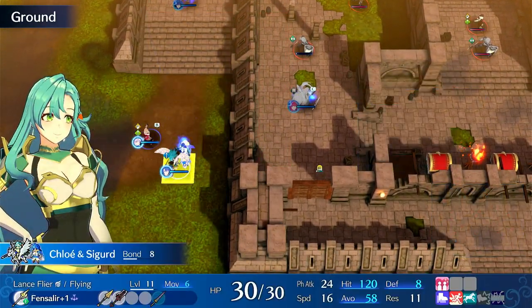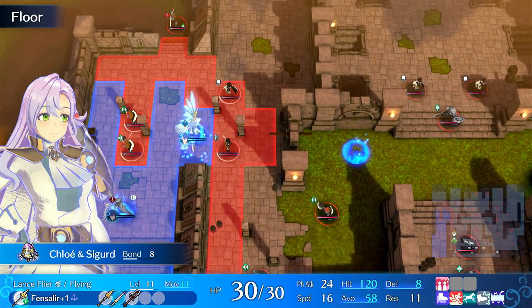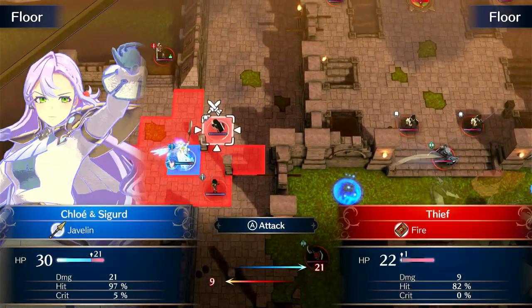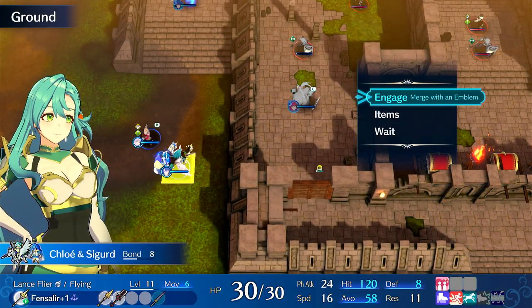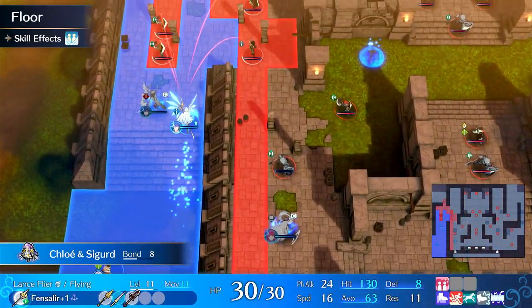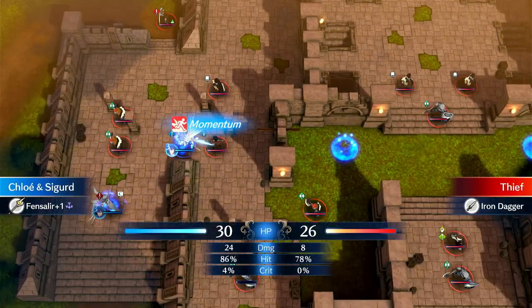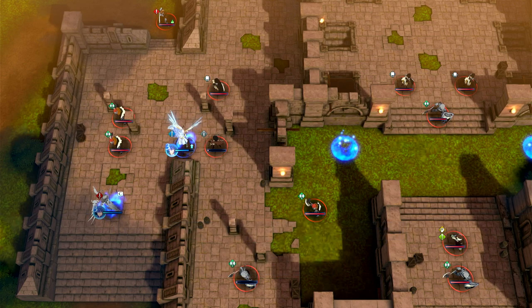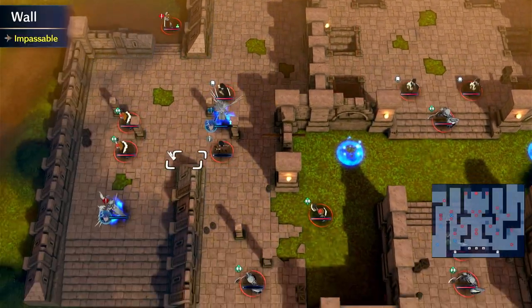Then we're going to have Chloe pop Sigurd to dive bomb something. She might be able to kill this guy — she can barely not kill him, but we're going to put some huge damage on the thief. Now if we had a strength booster, she would have lethal there, so that would be very efficient. We'll just park her over here.